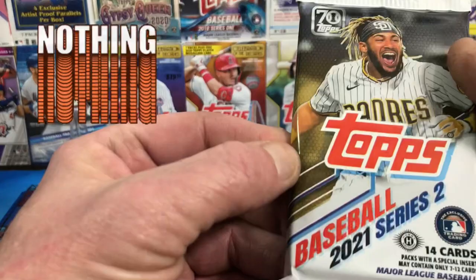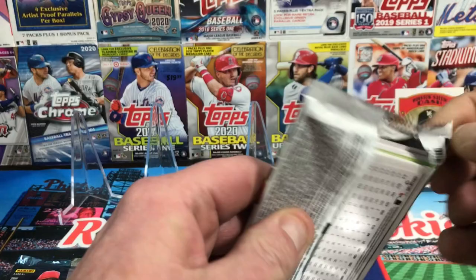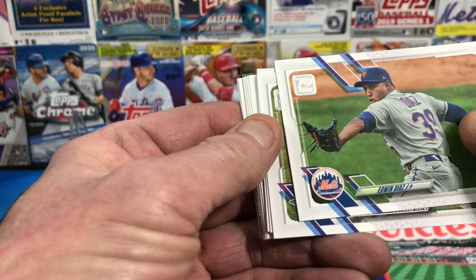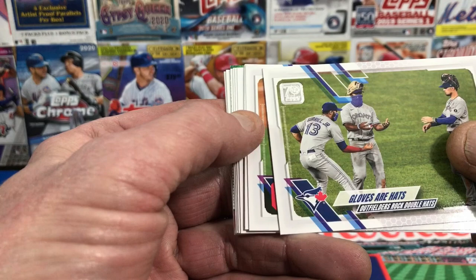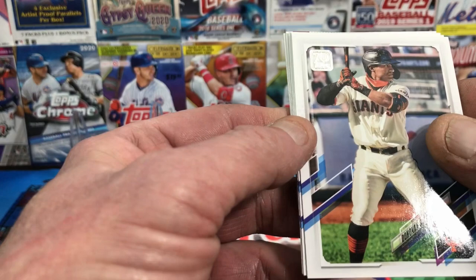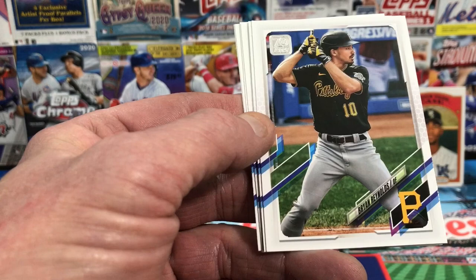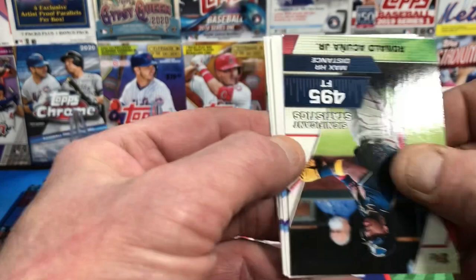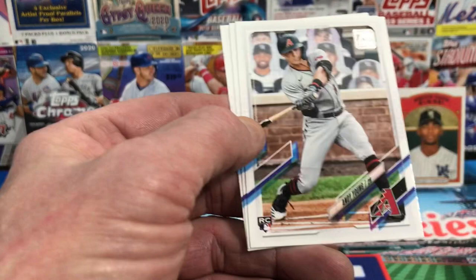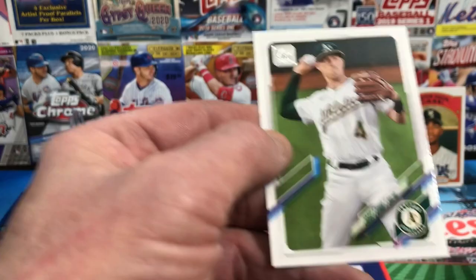Let's see if 2021 Series 2 gives us something. There's a green-backed card — probably a throwback. 1 in 24 chance of finding a relic or auto in here. We've got Edwin Diaz, Zach Plisak, Enrique Hernandez, Garrett Cooper, Donovan Solano for the Giants, Cole Hamels for the Braves — that's Cole's last card — Brian Reynolds, Kole Calhoun, Ronald Acuna Jr. Significant Stats with 495 feet max home run distance, Luis Arraez, Andy Young rookie card, David Fletcher, and Jake Lamb.